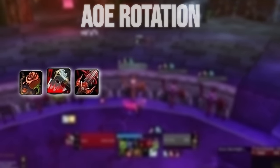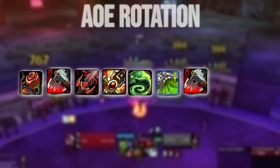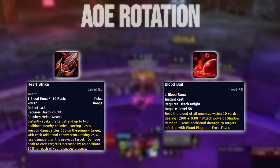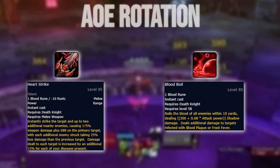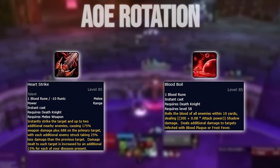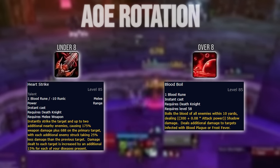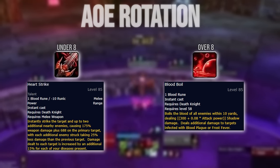Our AoE rotation is rather similar. We open with Death and Decay, get to 60 Runic Power through Deathstrike and Heartstrike, then Dancing Rune Weapon, Outbreak and Pestilence, while going into our normal rotation using Deathstrike with Death Runes and Heartstrike or Blood Boil with Blood Runes. If you don't have Dancing Rune Weapon up, use Death and Decay, Outbreak, Pestilence, then go into normal rotation. When choosing between Heartstrike and Blood Boil, you may think Blood Boil is better with more than 3 targets, but from a damage perspective that's not the case — I would only Blood Boil if there are 8 or more targets. If you're worried about threat on targets not hit by Heartstrike, tab between targets between each Heartstrike to spread the damage.